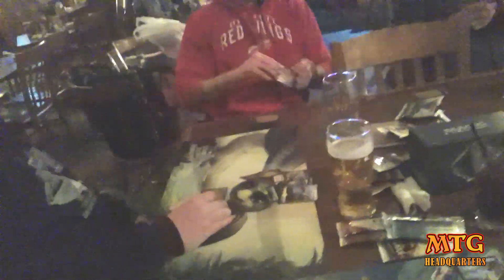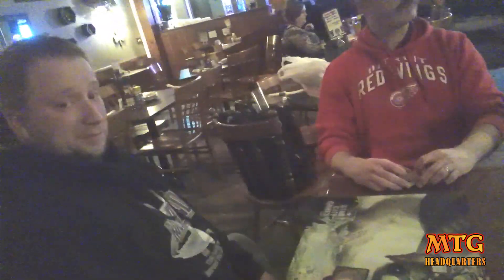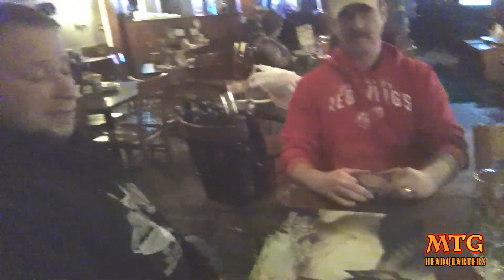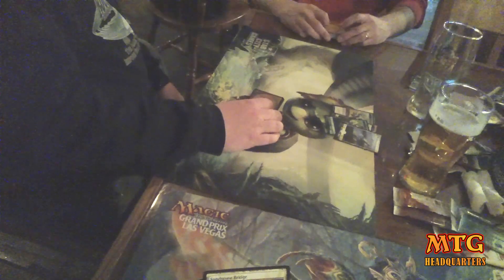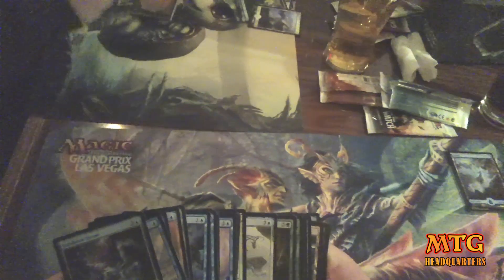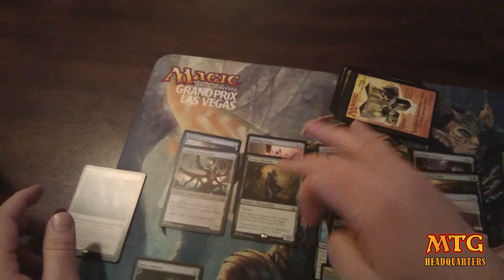I opened Clutch of Currents first pick over Windrider Patrol. As you can see, we're pretty casual — I mean, we are drafting at a bar. Windrider Patrol is great, but it's a four-toughness flyer. It's not bad to have a four-toughness flyer. Incubator Drone or Cloud Manta — I think I'd take the drone. Cloud Manta evasion is definitely a thing in this format. There are powerful cards in this deck, but I didn't do much to make it better in the Battle pack other than Clutch of Currents. Last pick, Ulamog's Reclaimer.